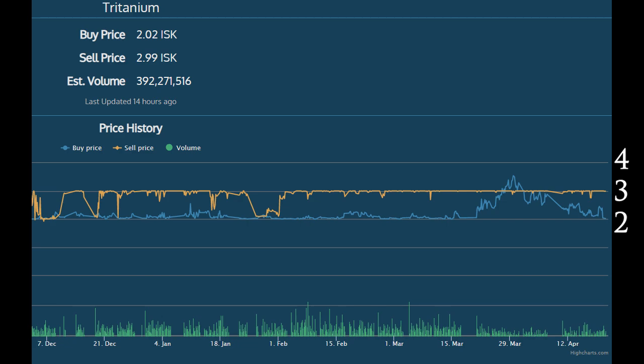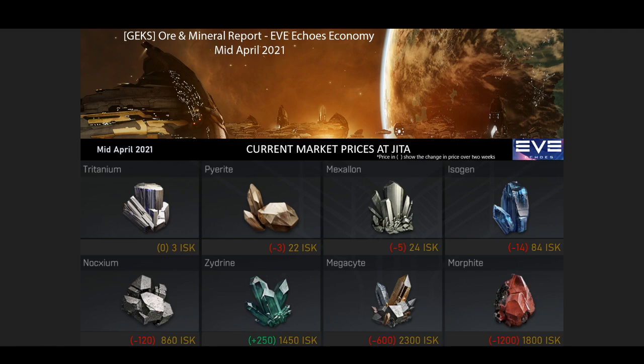Tritanium could be going up to 4 ISK at some point, especially with the tier 10 ships coming around soon. Looking at the other minerals, pyrite, mexallon, and isogen have all fallen in price earlier in the month but for the past two weeks have been pretty stable at their current prices. Then looking at the bottom of this list with the higher tier minerals — noxium, zydrine, megacyte, and morphite.